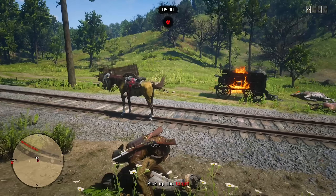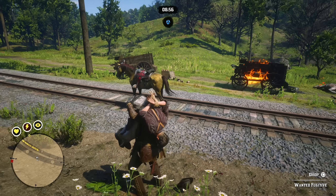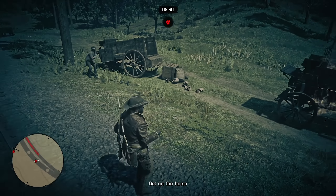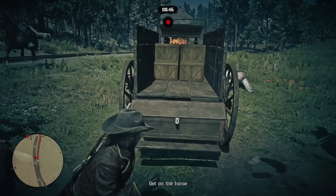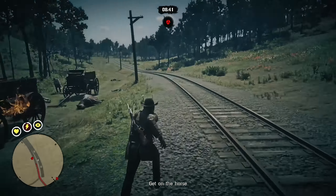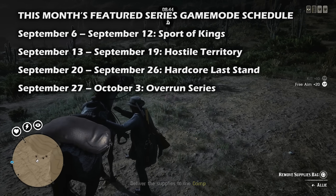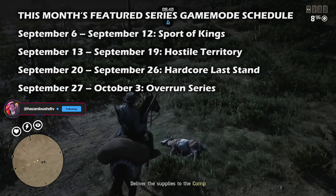As of last week on September 13th, four new hostile territory maps were added to the game's rotation, requiring players to capture and defend towns like Ansberg, Fort Mercer, Caligahal, and Strawberry. There are also new opportunities in Sport of Kings with new maps in the lands around Lake Don Julio, Katora Springs, and more. The featured PvP game mode for September 20th through the 26th is Hardcore Last Stand, with the final week being the Overrun series.